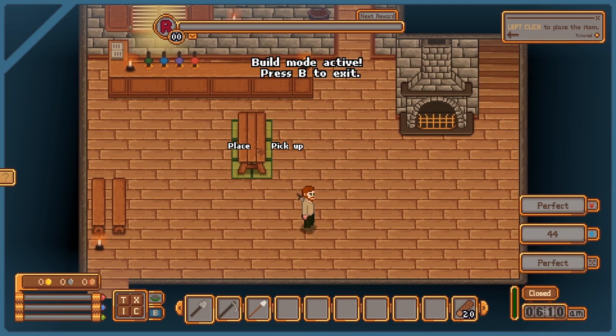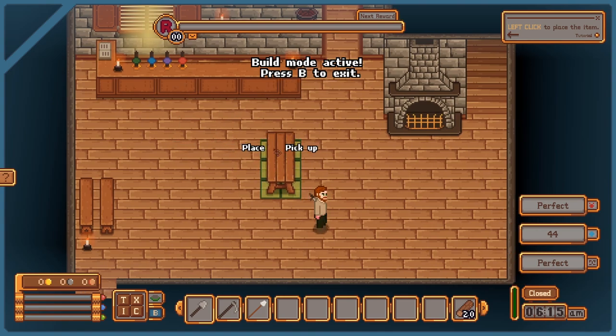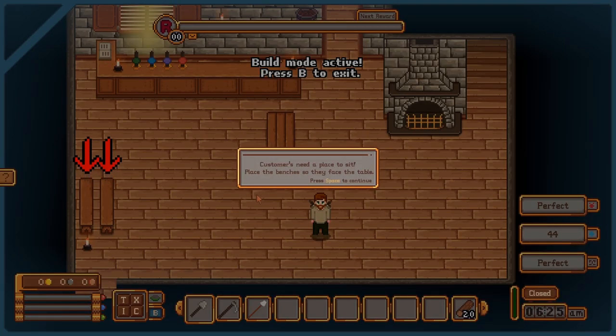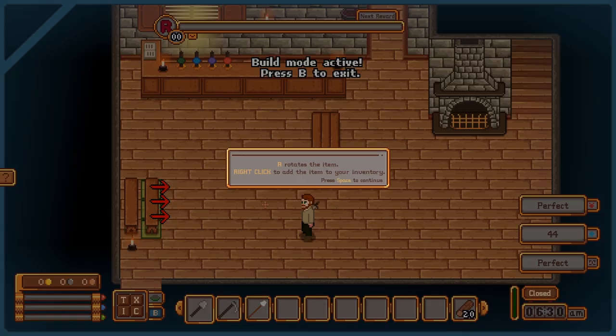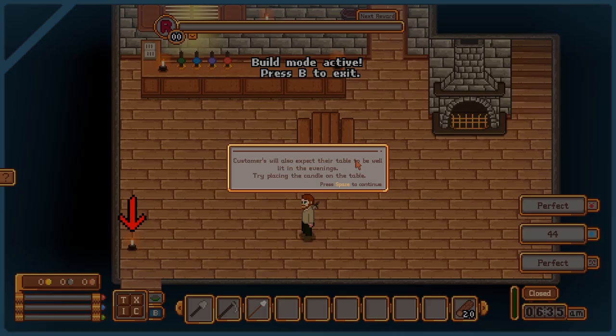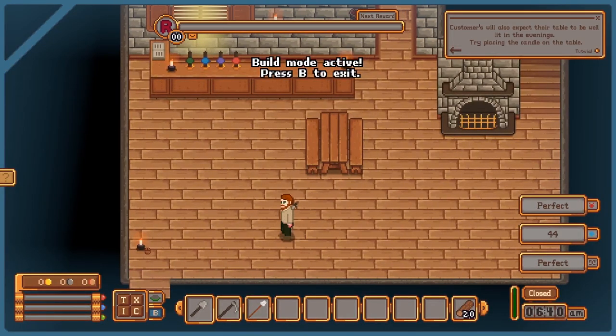Now I just need to figure out where I want to put this first table. I want to put it in a spot where I can easily get to it but it's not blocking any walk path. This might be too close to the only entrance and exit for the bar, and I'll end up blocking a lot with the benches, so let's move it a little to the left. Now I need to put a bench on either side of the table so that way people can actually sit there. I can also rotate the object by pressing R. They're giving me a free candle that I can put on the table to add a little extra mood lighting.